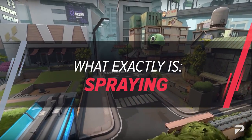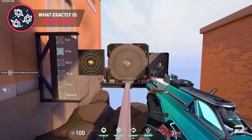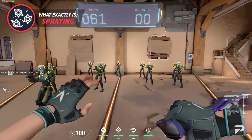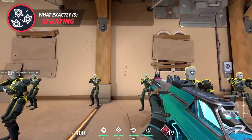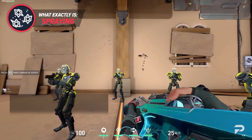Spraying is the complete opposite of tapping, as it's where you hold down the trigger to control the recoil of the weapon. As I'm sure we all know, this is done at a wide range of varying success, with people landing 5-man spray downs or whiffing their entire mag on someone not looking at them. Spraying is favored by guns like the Phantom and the Spectre because of their easy-to-control spray patterns and high fire rates.